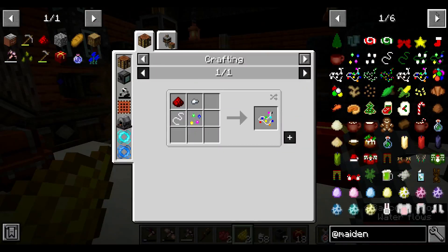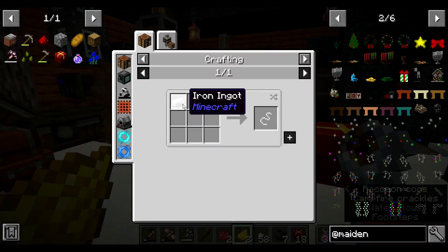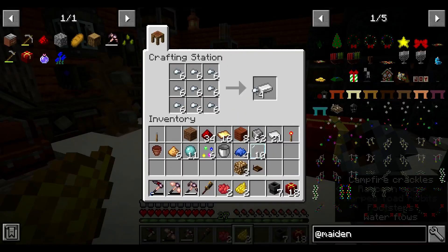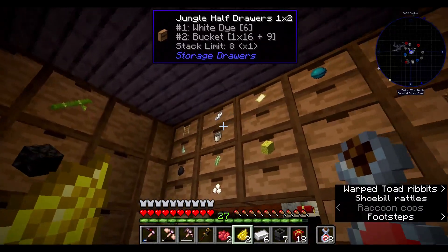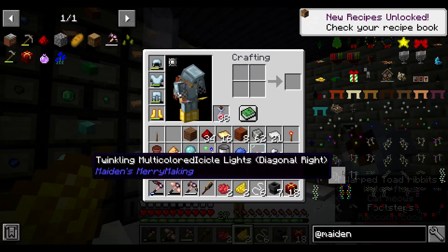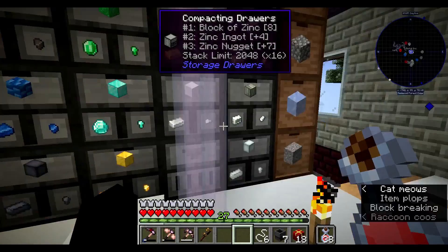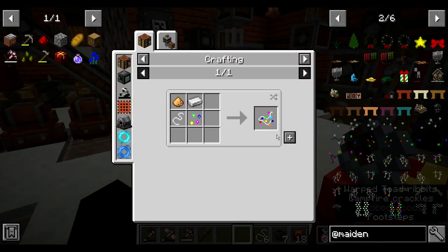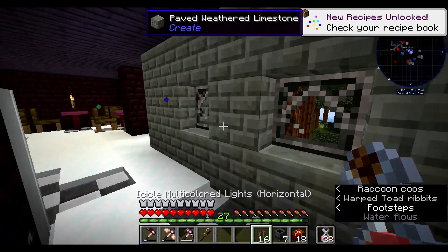Some twinkly lights that we needed for this icicle horizontal thing. That is so expensive - we have exactly six white dyes, which is exactly how many we need. What was the recipe for this? Six iron - it all seems to have worked out perfectly with what I've got in my inventory. So there's six of those - sixteen lights, let's go put them up with Gunther.